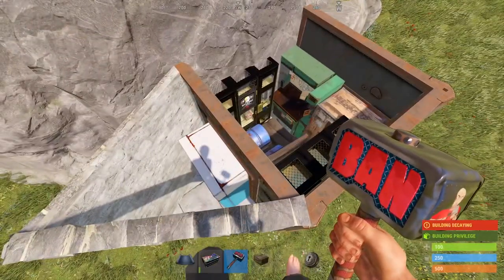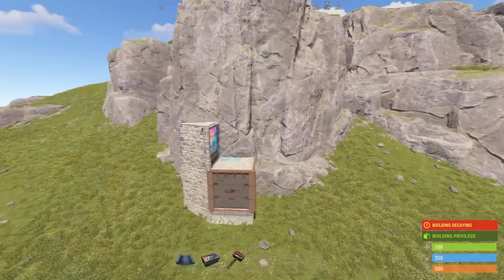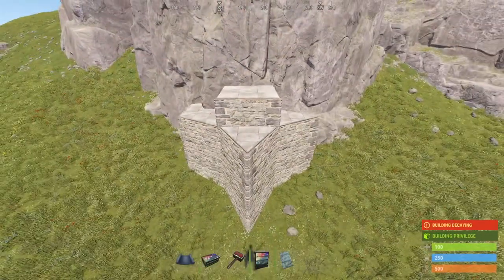Welcome, my name is Geezer. Let's get into the build. It's a 1x1 with a T3 in it and tons of storage. You could build a chute, jump up if you want, or you could also honeycomb it and make sort of a 1x1 design.